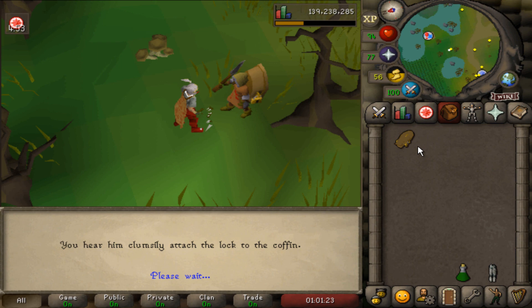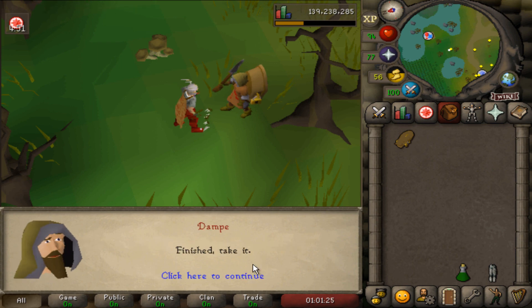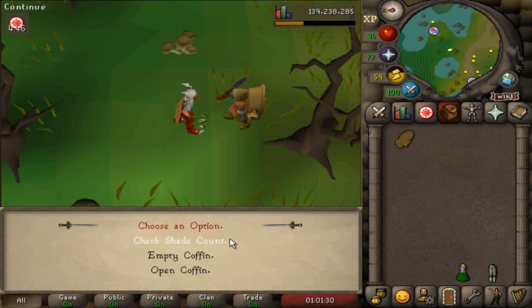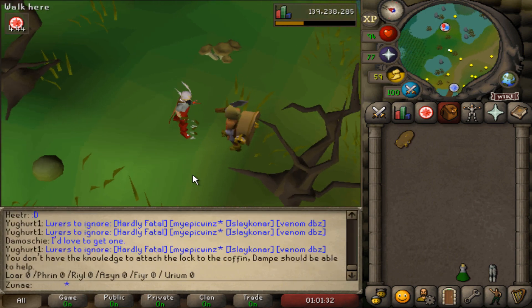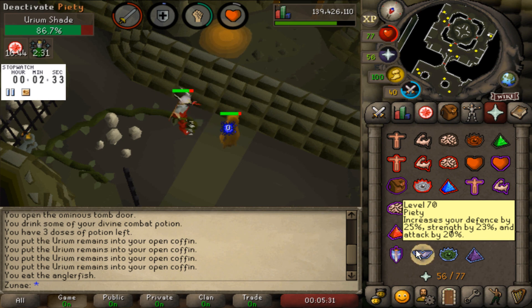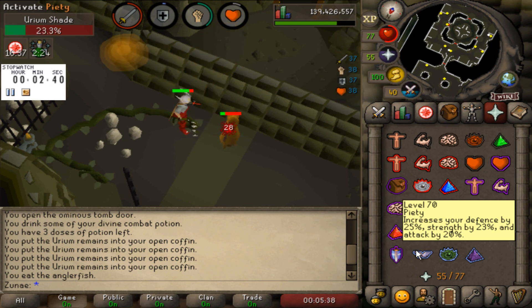I'm not sure about the other locks, but the golden lock will make the coffin capable of storing 28 shades, so if you're going to kill these things for an extended period of time I highly recommend getting your hands on it. It's also worth mentioning that I prayer-flicked piety for the whole 60 minutes. I had a rune pouch in my inventory so I could teleport to house after every trip, restored my stats, went to bank the shades and get more supplies, and then used a minigame teleport to the Shades of Morton, which brings you just south of the dungeon entrance.